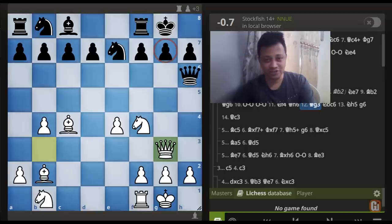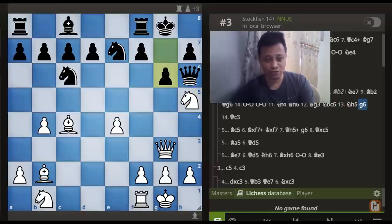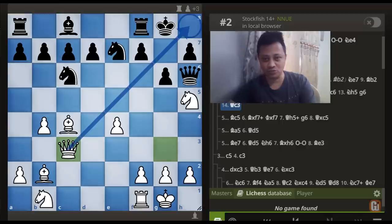In the game my opponent made a decisive mistake by playing Knight to c6, as that allows this nice Knight to h4 move which creates a triple attack on g7. And just like my opponent, if you think that g6 solves all the problems, then you are absolutely wrong — after just one move Queen to c3, Black is completely lost.